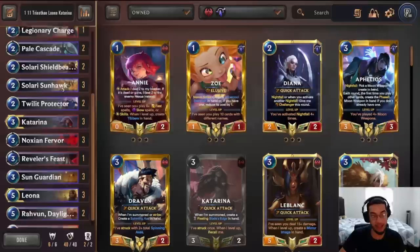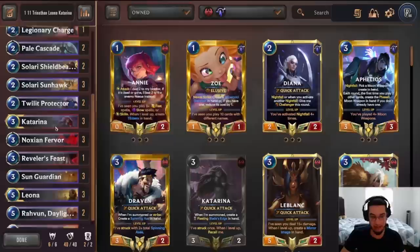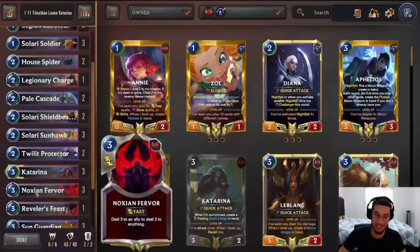In the mid-game, you're relying on the Katarina and Leona package to give you either the rallies, or Leona being able to stun blockers away, allowing you to push a ton of damage. Leona also gets Challenger, allowing you to challenge some of the opponent's key units. Think of it like Annie Jinn — how Annie Jinn relies on stunning enemies to create a really big attack. That's what Sunhawk and Leona are doing for us in this deck.